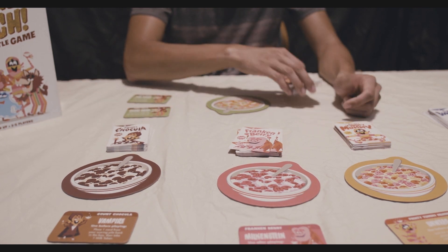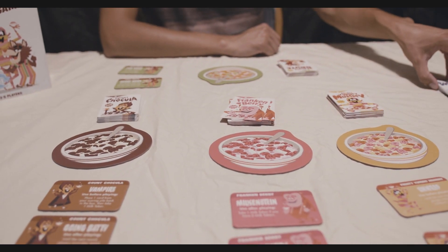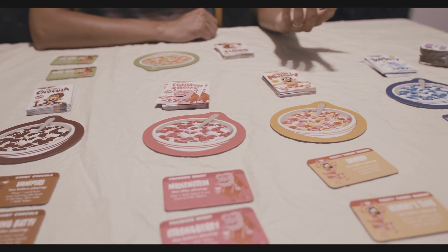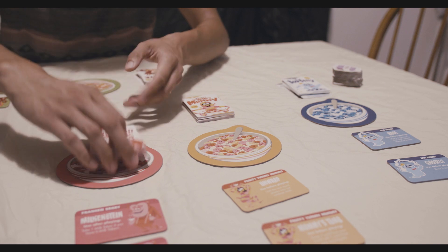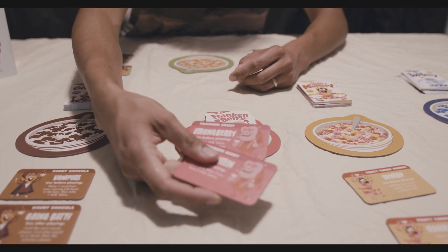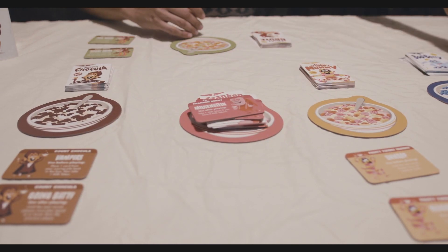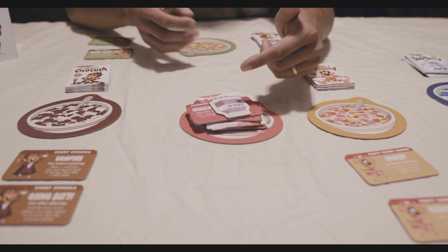At the very beginning of the game, there are five delicious General Mills monsters to choose from. Each player chooses one, and they come with a deck of cards, a cereal bowl, and two monster power tokens — we'll talk about those later. Along with that, everybody also starts with one milk token.